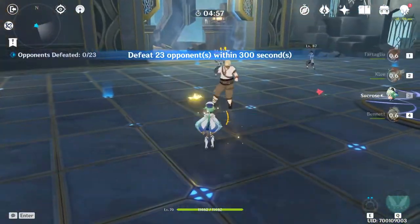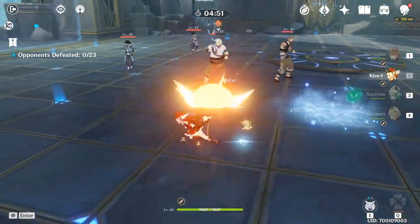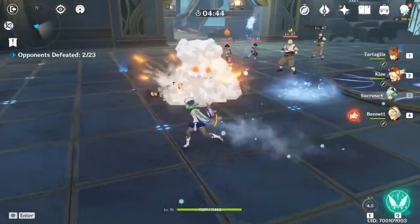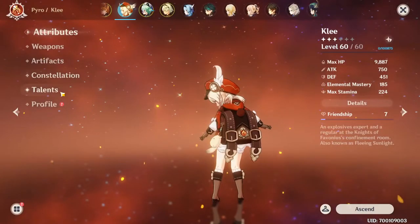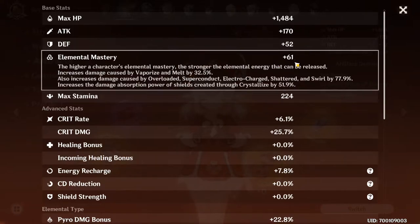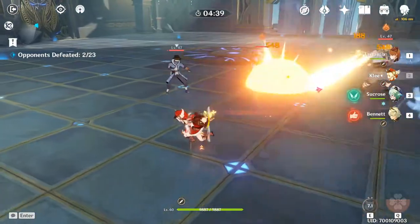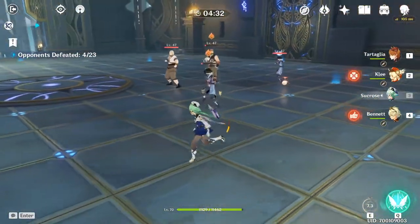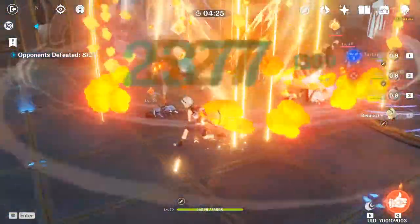The enemies are low level so hopefully they don't die instantly. I'll light them on fire and then trigger Swirl with Sucrose. If we go to Klee, her Elemental Mastery should be greatly improved — and it is, showing 185. Her artifacts only give 61 Elemental Mastery and her weapon gives none either, so you can see the big difference in damage. The Sacrificial Fragments is doing work — it's just insane.